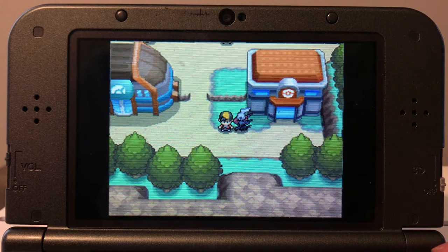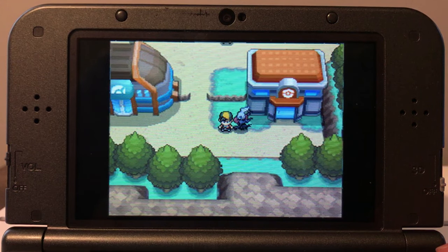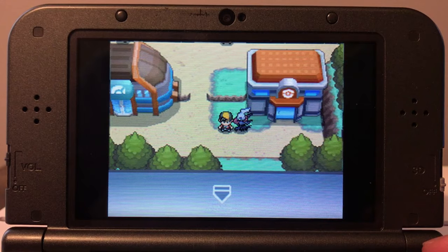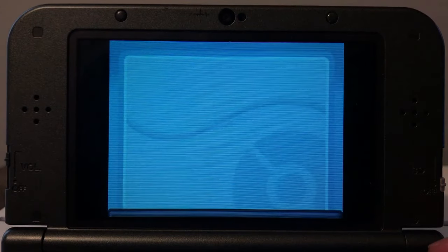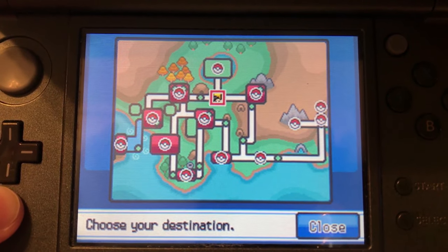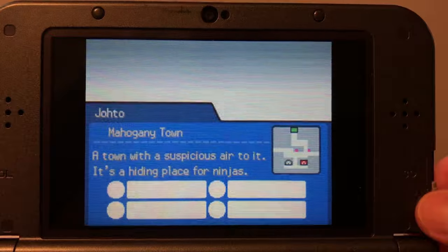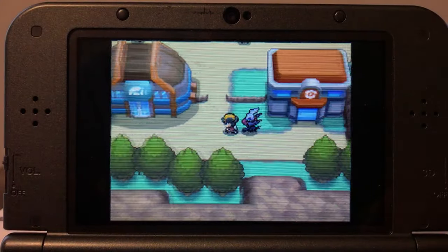We're going to start here in Mahogany Town. I do have the National Pokedex and I have beaten the Elite Four — this is just a way to level grind past the Elite Four if you really want to get your Pokemon to level 100. We're going to start in Mahogany Town. Let me quickly show you where I'm going — here's the map. Pardon the switching between screens, but that's what happens when you're on a DS. We're at Mahogany Town right here, right south of the Lake of Rage, which is where we want to be. This is my personal favorite spot for level grinding.